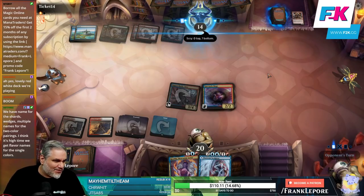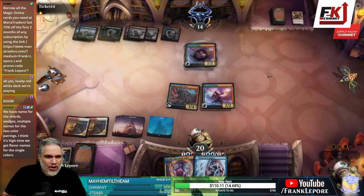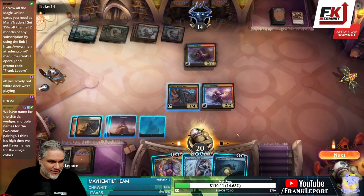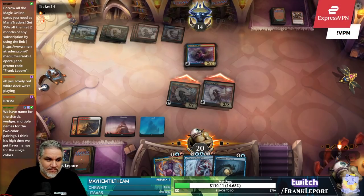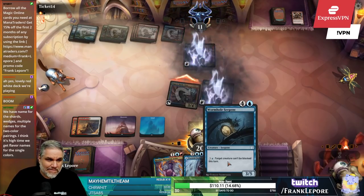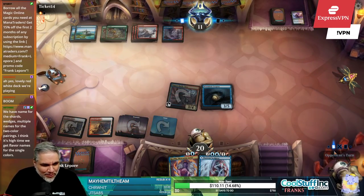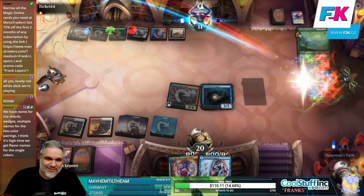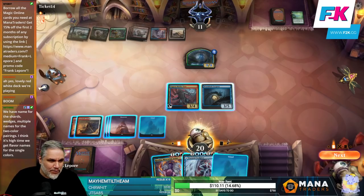We have names for the shards and wedges and multiple names for two-color pairings — I think it's high time we get flavor names for the single colors. Black, huh. Okay buddy. What do you call blue? You're playing blue — okay, whatever nerd. It's called cyan. Yeah, that's a big boy. That is a big, beautiful baby.